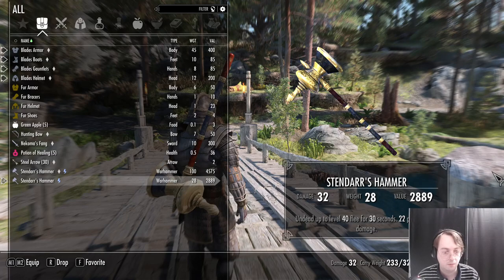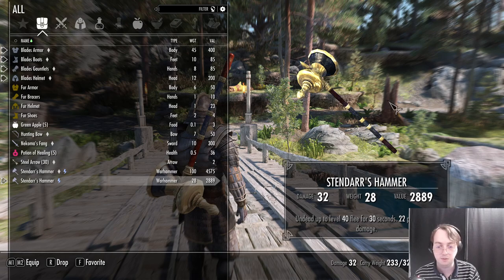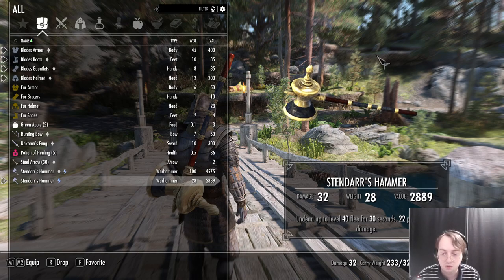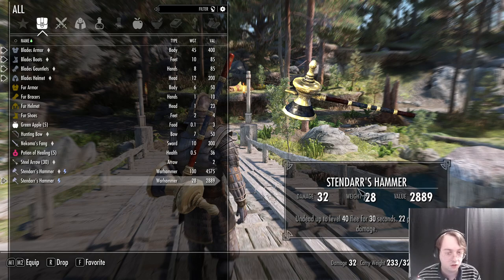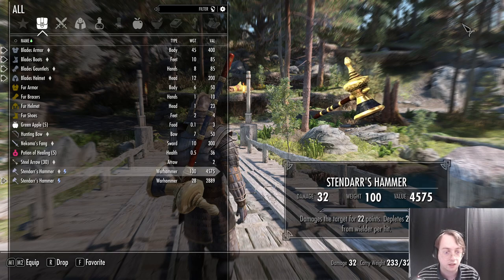So, the Stendor Hammer. This is my version of the enchantment, which is Make Undead for 30 seconds and 22 some damage. There is also a Creation Club patch that replaces the hammer, like so.